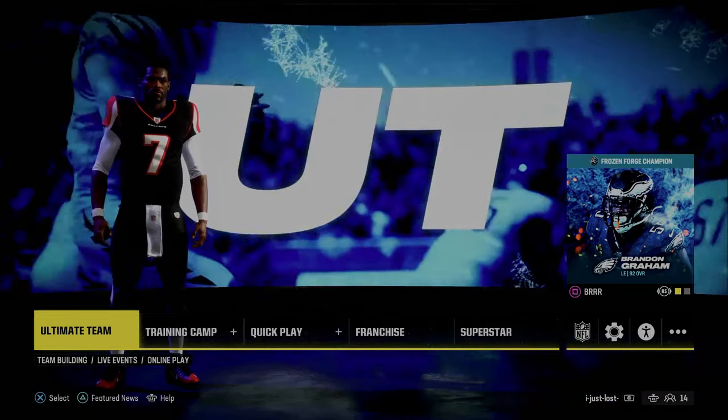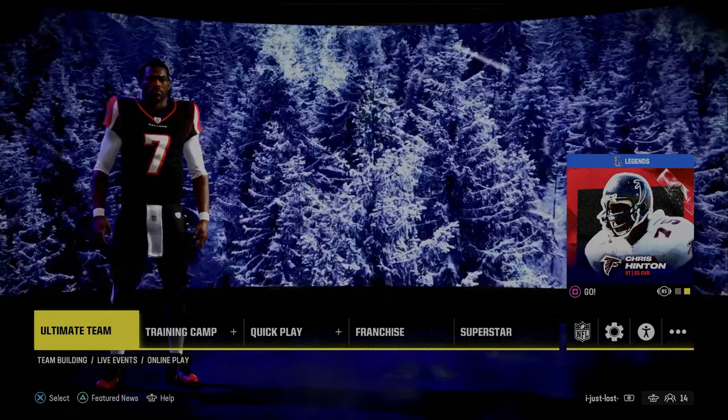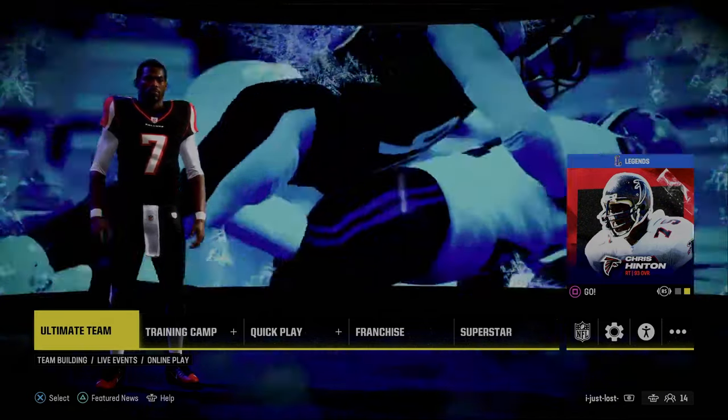Today's video, we're going to be dropping a little free mini scheme out of one of the better, more complete formations in Madden — the Jets playbook.